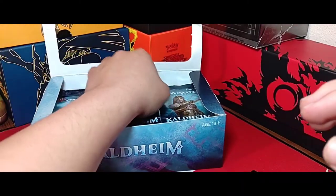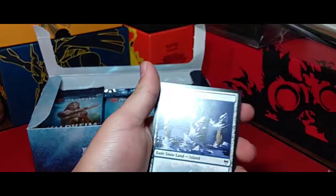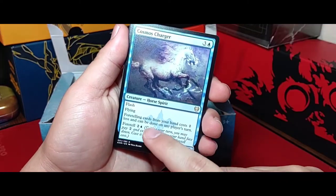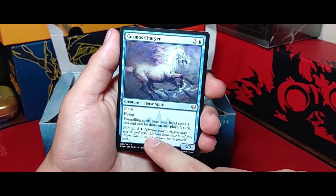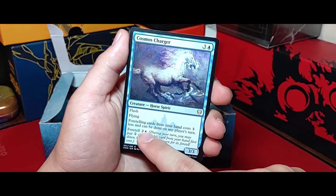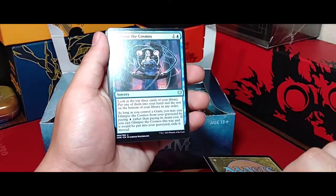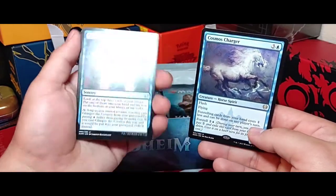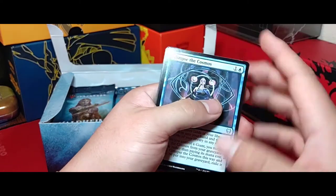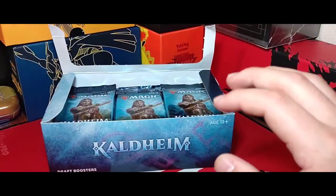Hopefully we can pull a Tybalt so I can show you — he's a creature and a Planeswalker, the flip cards are pretty crazy. Another new thing introduced is Foretell — you cast the card face down in exile for two colorless mana of any type. On another turn you can play it for the Foretell cost, which is almost always cheaper than the regular cost. So you play it face down on turn two, and then next turn play it for three mana instead of four.